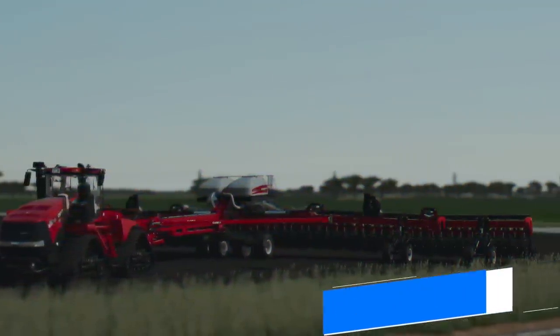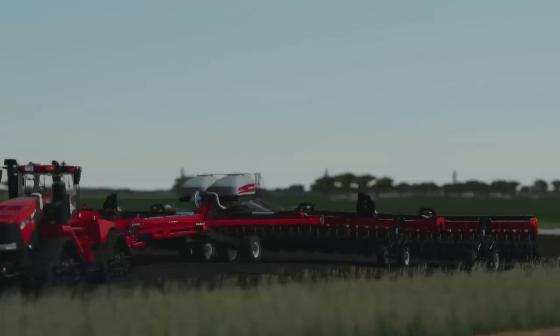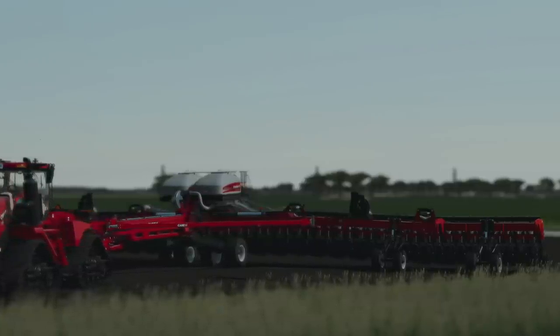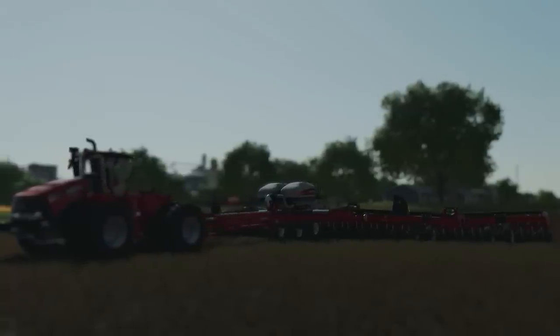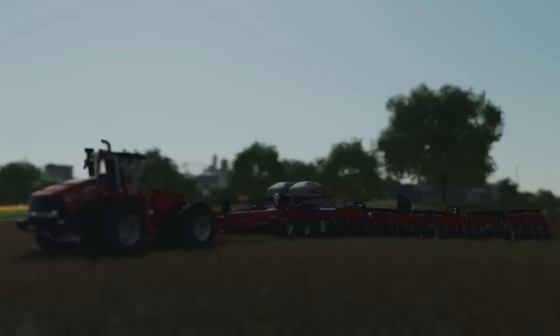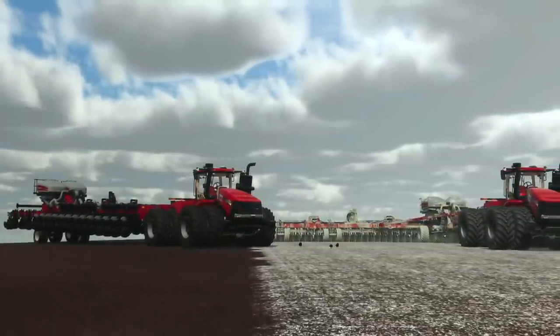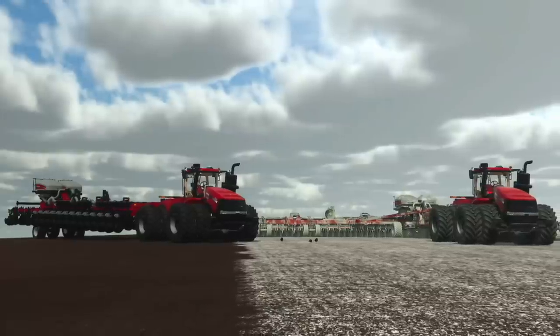JA Modding's Case IH Fast Riser 6161 planter has made its way from PC testing to console testing this morning. Originally sent in about three weeks ago, this is going to be one of the largest implements in the game once released — not just planter, not just seeder, but anything in the game. It went through all the preliminary tests back in Farming Simulator 19 and never found its way onto the mod hub, but in FS22 that's changing. If you've been running Custom Modding's early riser planters, this is going to pair really well with those.